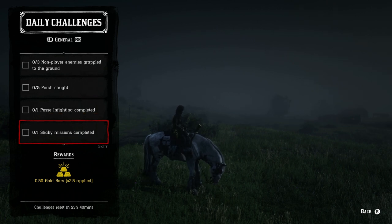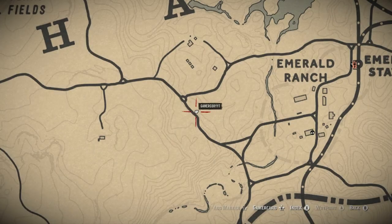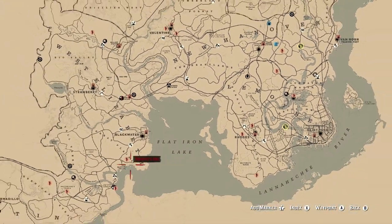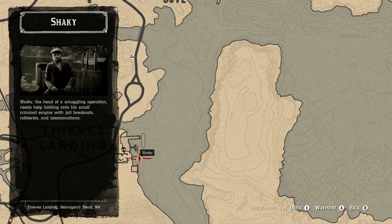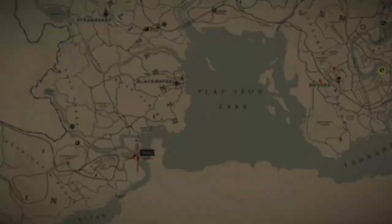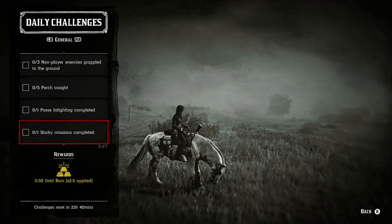For Shaky missions, Shaky is located down in Thieves' Landing. Complete one of his missions — it should take about eight to ten minutes. For five small animal carcasses broken down, this includes bats, rats, toads, bullfrogs, squirrels, chipmunks, crows, and other small birds. Go into your satchel and hold the breakdown button shown on the lower right of your screen.